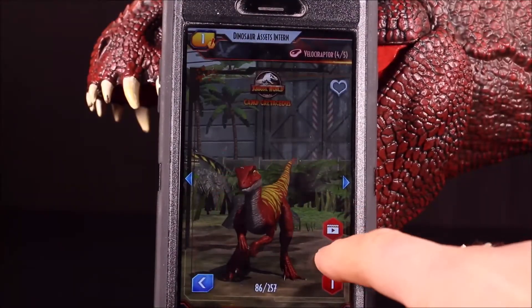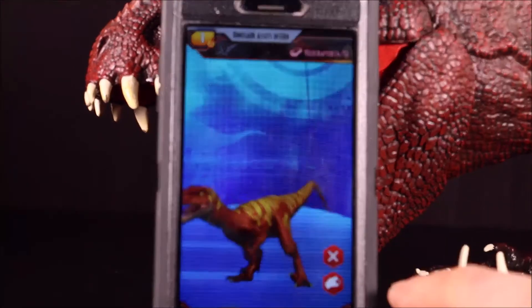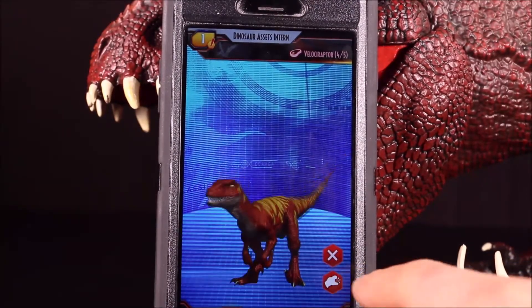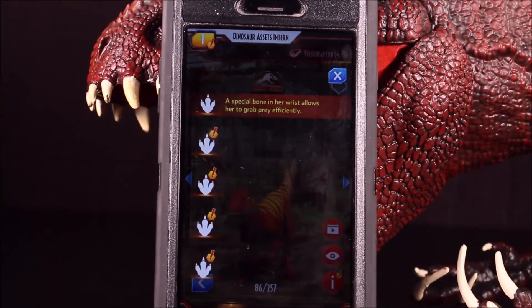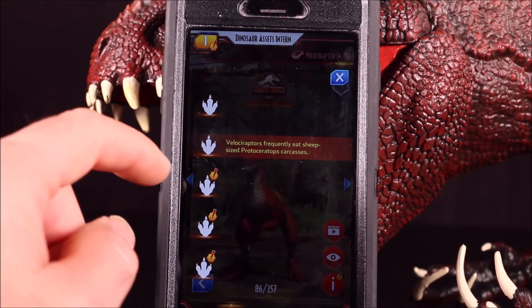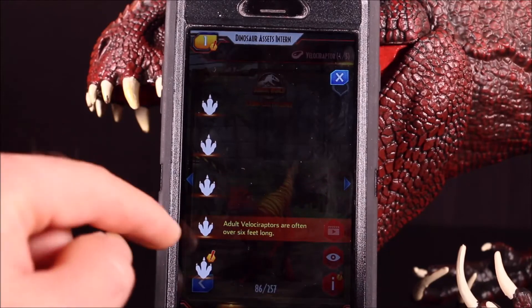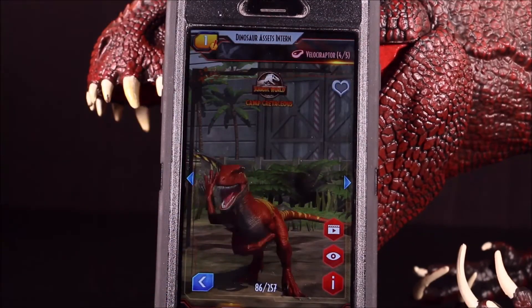And then time for Velociraptor Red in the app. First a 360 view — she is awesome! They should switch her in instead of Velociraptor Blue — go with Velociraptor Red! They've gotta add her to Camp Cretaceous. Let's get some cool facts. A special bone in her wrist allows her to grab prey efficiently. Velociraptors frequently eat sheep-sized Protoceratops carcasses. She can run over long distances without drinking water. Adult Velociraptors are often over 6 feet long. Velociraptors can jump up to 10 feet high — she makes a good basketball player!